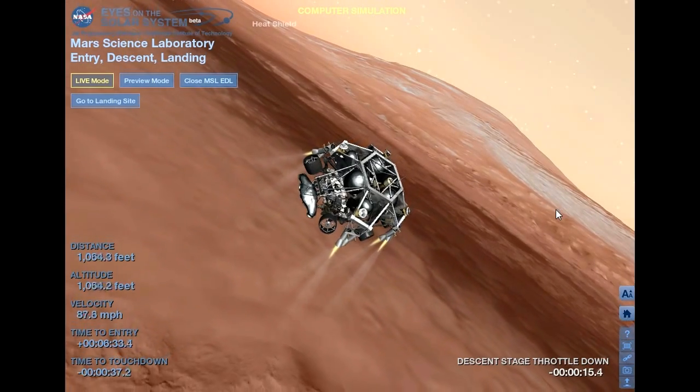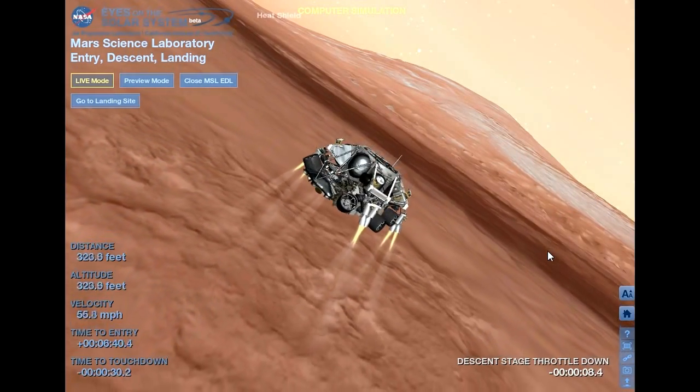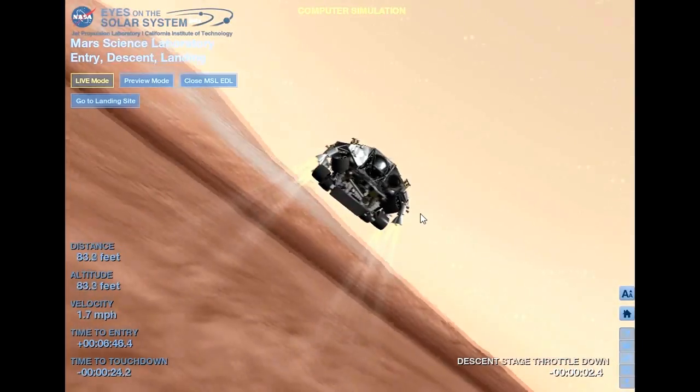Ground solution equals minus 10.8 meters. Vertical velocity of minus 82.8 meters per second. Powered descent logic start enabled. Standing by for backshell separation. Signal to Odyssey is still strong. We are in powered flight. We're at an altitude of 1 kilometer descending at about 70 meters per second. Signal to Odyssey remains strong. Down to 50 meters per second, 500 meters altitude. Standing by for sky crane.